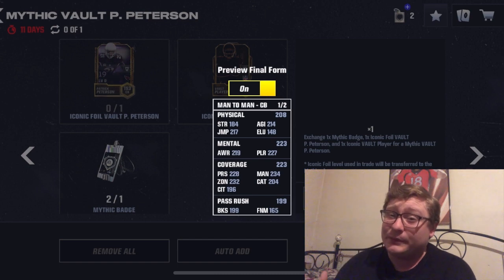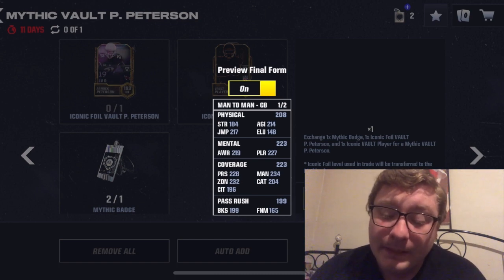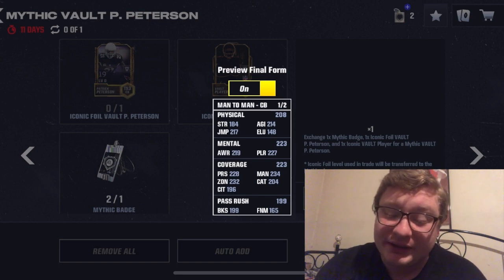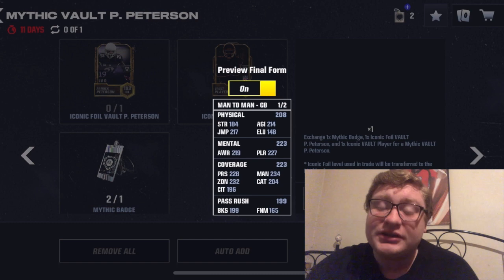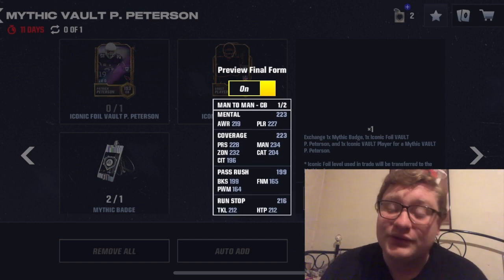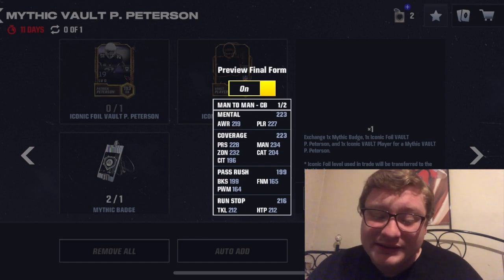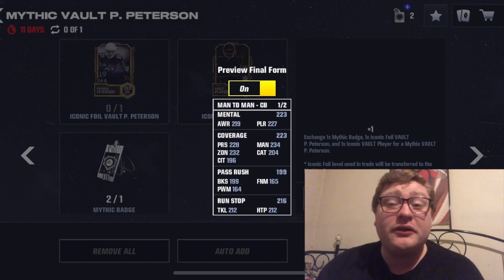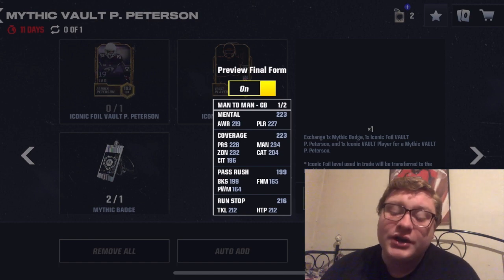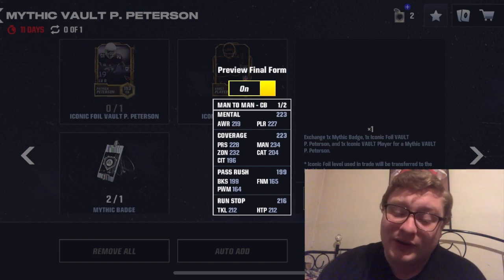His physical is a little bit lower, but that's to be expected of a speedster corner: 184 strength, 214 agility, 148 elusiveness, and 217 jump. Mental — he was a very intelligent, absolutely cerebral corner in his day: 223 overall for the mental with 219 awareness and 227 play recognition. Absolutely incredible.